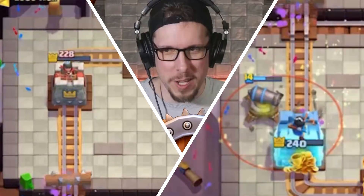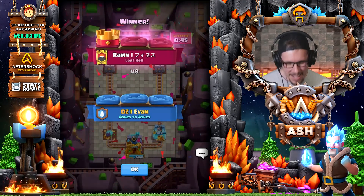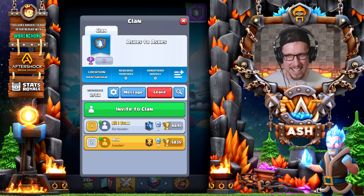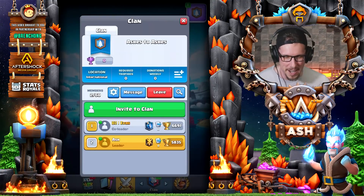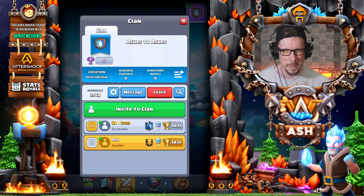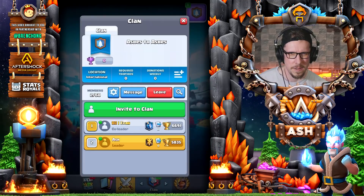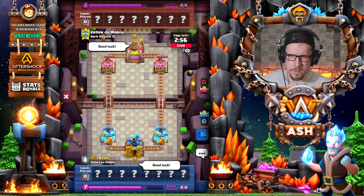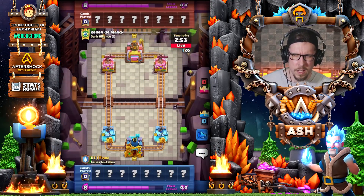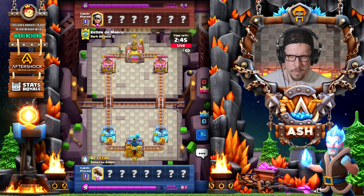Oh no — the curse of Ash hit you on the debut! But either way, you did a pretty good job explaining the deck. What went wrong? Basically that last electric spirit — I didn't have anything to catch it; I had earthquake, mirror, tornado, E-Giant in hand. The two hardest counters to this deck are sparky and inferno tower, because there's not much you can do against sparky-giant or sparky-goblin-giant push, and you have to commit a lot of elixir to take out the inferno tower.